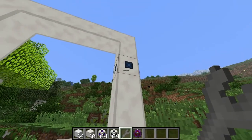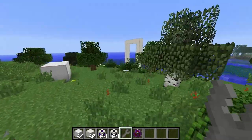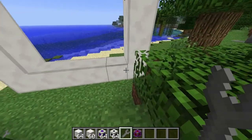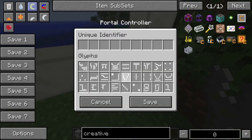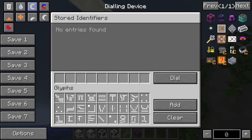We go to the dialing device and set it to connect to four dots. Then we go to the second portal controller and call that one four dots, save it. Then on that portal's dialing device, we set it to three dots and click dial.